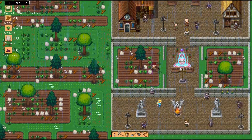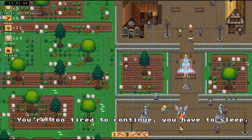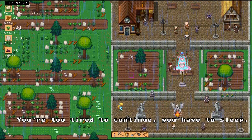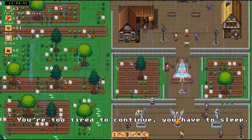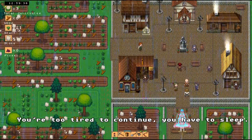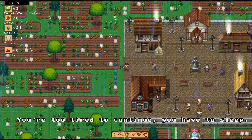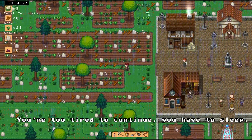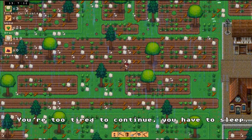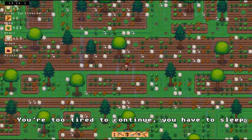I'm too tired to continue and have to sleep. Well, that sucks. I was hoping to clear off this area and have a nice little cleared out spot for the village, but apparently not. Sorry people, you don't get a farm today. You gotta go without food, or whatever it is you live off — I don't know, I can't talk to you. Maybe you just stare at each other and that's how you communicate. Maybe it's telepathy. NPC telepathy.